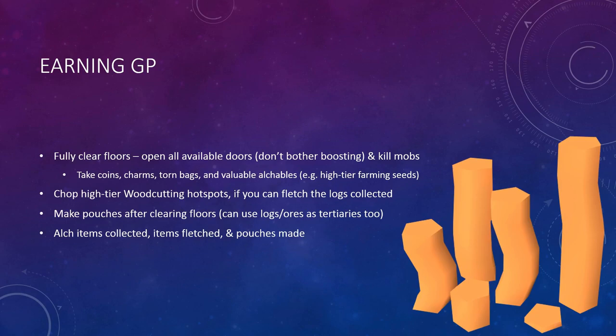You can chop high-tier woodcutting hotspots and high-tier mining hotspots. Only chop those woodcutting hotspots if you can really fletch the logs. Otherwise, you can collect those items as tertiaries for pouches. If you're not going to use them as tertiaries for pouches or you don't have high enough levels to make that many pouches, just skip the hotspots entirely. Then at the end of a floor, you alk the items you collected, you alk the items that you fletched — things like unstrungs or staves — and you alk the pouches that you made with those torn bags, charms, and tertiaries.